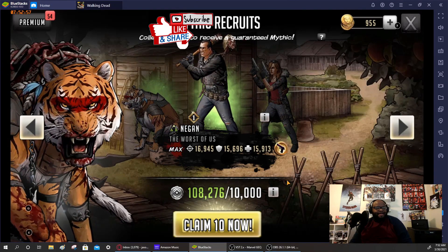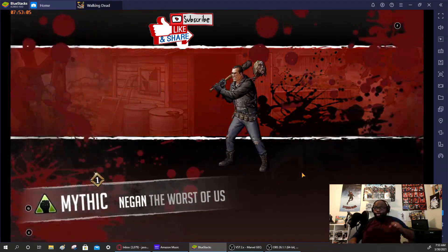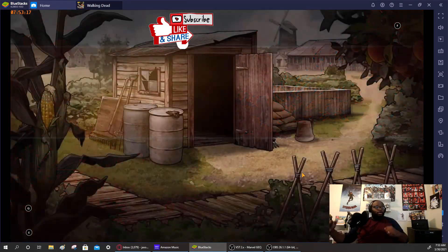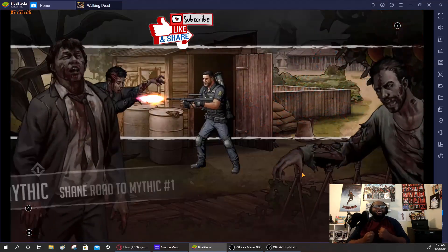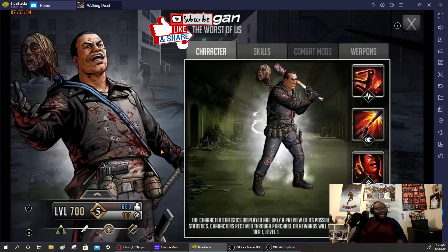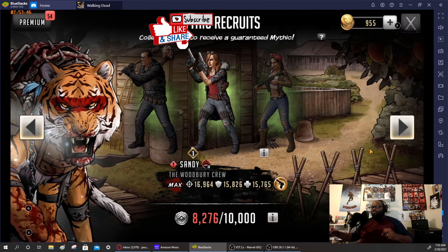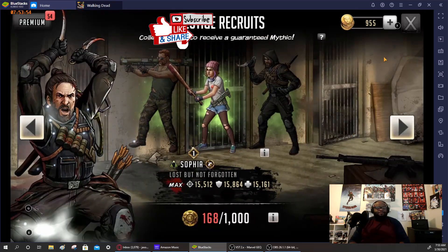Let's pull on the mythic recruit wheel — pulling on Rosita. We should get 10 of them. Oh — Negan, let's go! Shiva — that's two more tier fives! Let's go! Two more tier fives! Negan and Shiva tier five — yes! Let's go boy! These two gold mythics — yes sir! This has been a great pull. I love it!